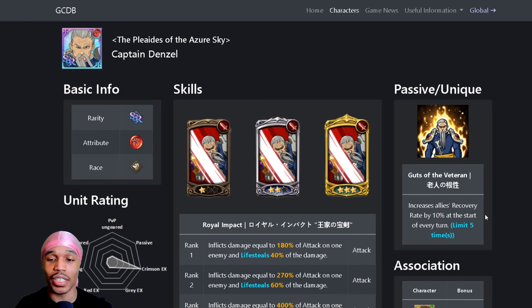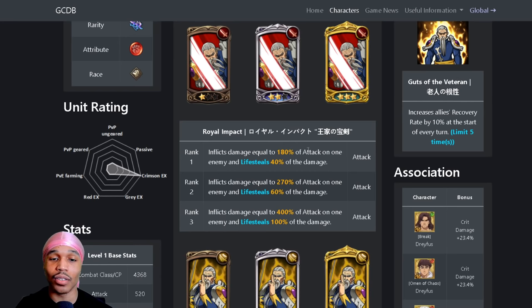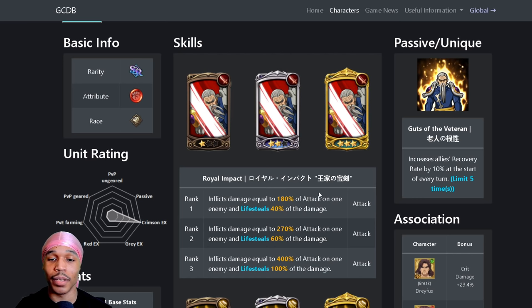So he increases allies' recovery rate by 10 to start at every turn — it's a garbage passive, we already figured that out. He also has a lifesteal card which gives six percent lifesteal up to 100 percent lifesteal. This is honestly a pretty terrible card for PvP.